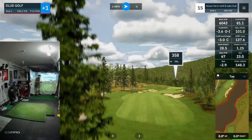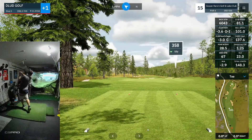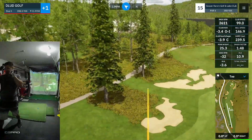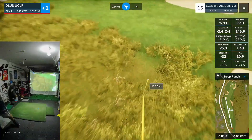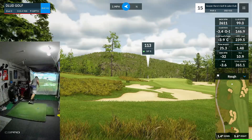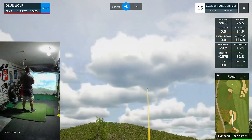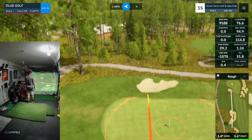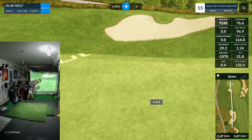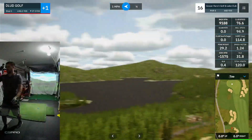15th, another par 4, 358 dogleg right. Some bunkers out there guarding just about everything. There's a strange angle to hit from — going to do a penalty there. But 113 away, and almost an accessible pin location for the first time. This one just drawing a little too much, but I'll throw the club head through on that draw path and get some good shots this round.